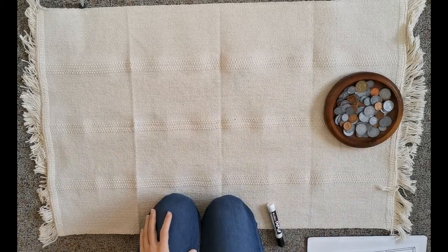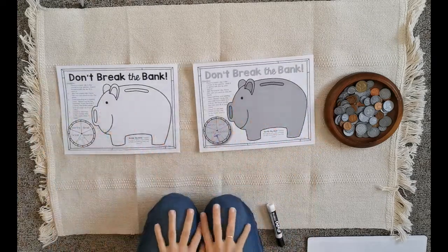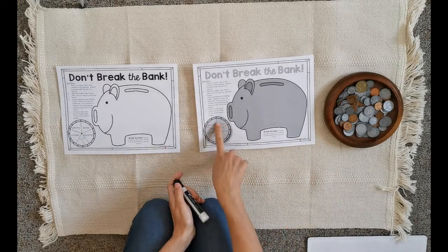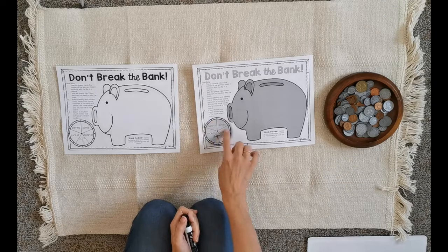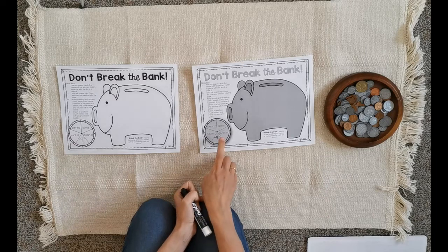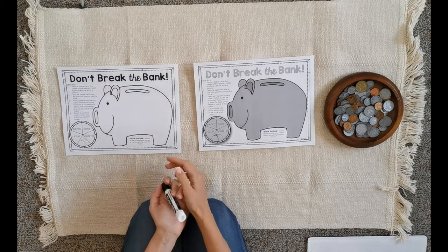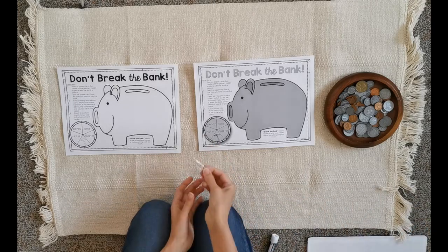I'm going to give you a canvas — you can draw a piggy bank on a piece of paper. You will also need this little circle on one side of the paper. On it you have the names of the four smallest coins and a hammer, which I'll explain what it's used for. One side will be for me and one side for my partner; if you're playing on your own, just use one paper.